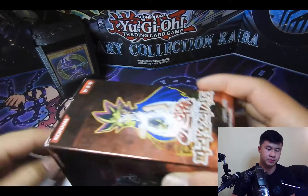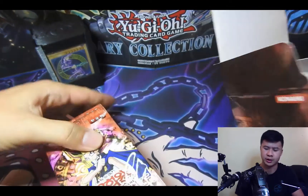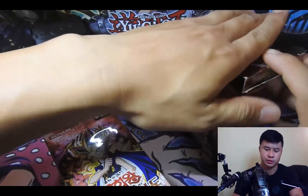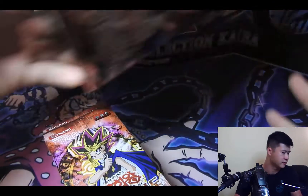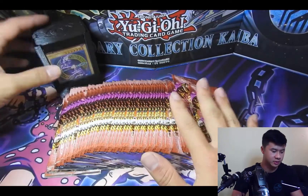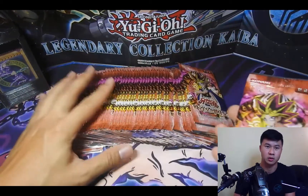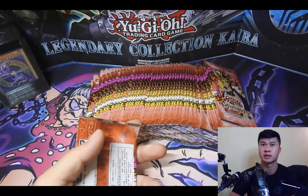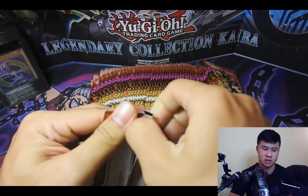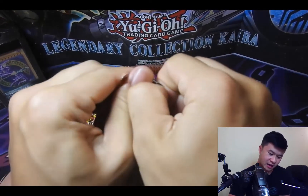Pharaoh's Servant was one of the first packs released for Yu-Gi-Oh. The TCG booster box was released October of 2002, so this was almost two decades ago. Some of the sought-after cards we can pull from this — obviously Jinzo is one of them.